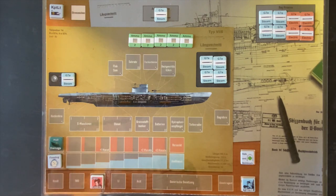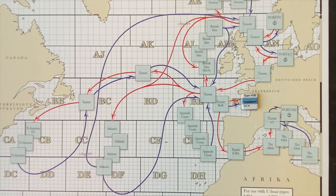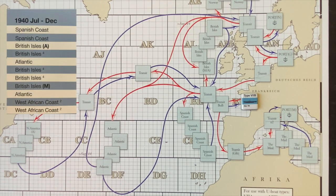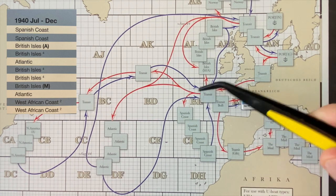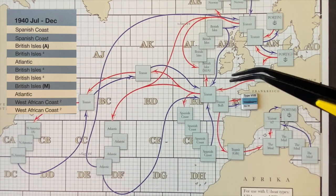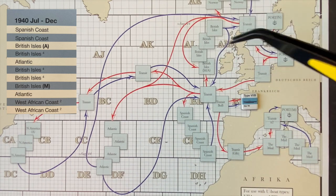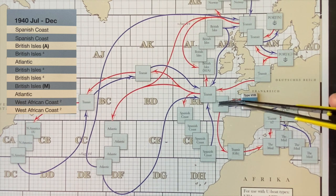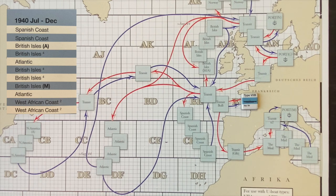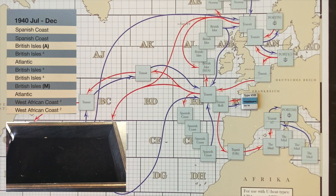We're leaving from France now instead of Germany, so let's see where we end up patrolling. The possible areas have shifted now that we're into August of 1940. We have three possible patrol zones: the Spanish coast, the Atlantic which would involve convoys, or back to the British Isles. We're leaving from the French U-boat pens, which means we have a Bay of Biscay transit — a little bit more difficult than our previous transits. On a roll of one we can pick our own target destination. Let's see if we get that opportunity.